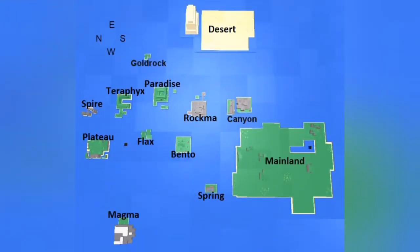Here's the map. There are about 13 islands on Survival 303. Starting from the north, we got Spire, Plateau, Magma, Terrorfix, Gold Rock, Flax, Paradise, Bento Isle, Rockma, Spring, and Rockshard — which is actually also called Canyon. I've just always called it Rockshard, that's what everyone called it when I first started playing. And then we got Desert, and lastly Mainland. As you can tell, Mainland is a lot bigger than all the other islands and it consists of most of the spawn points.